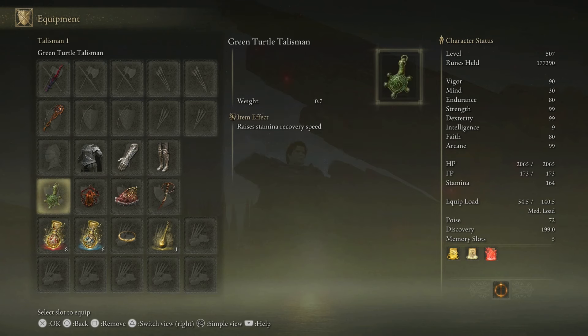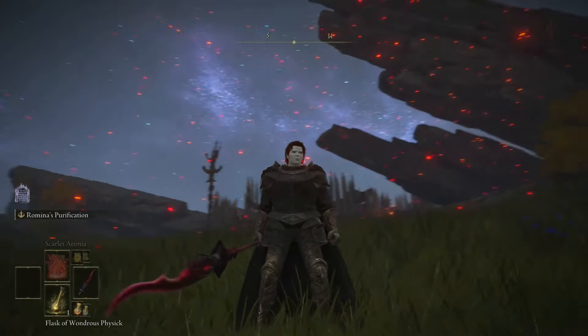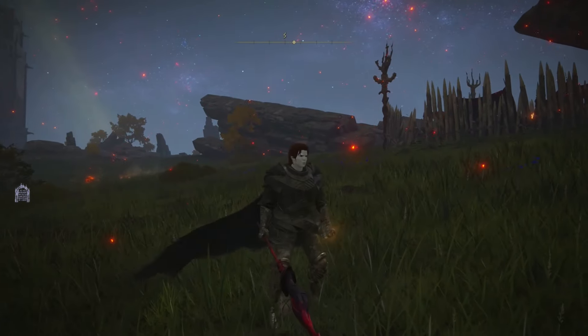Talismans are very important. I'm running the Green Turtle Talisman, the Blood Talisman, Shard of Alexander, and the Blade of Mercy. I also have a scarlet rot incantation equipped to complement the build — it's all about your play style and what you like to use.